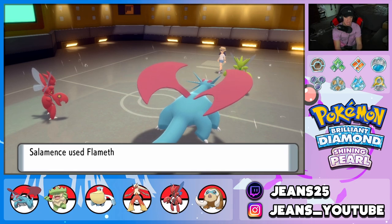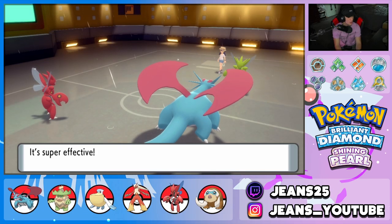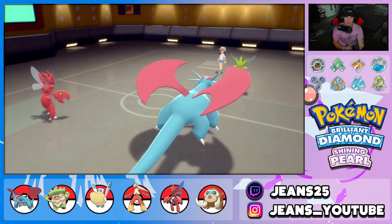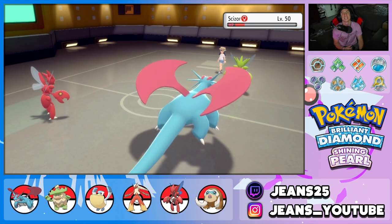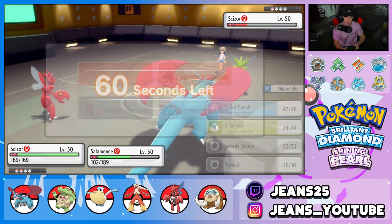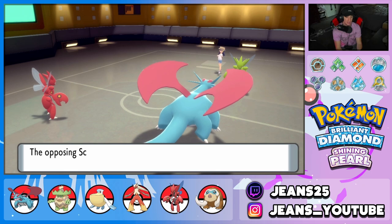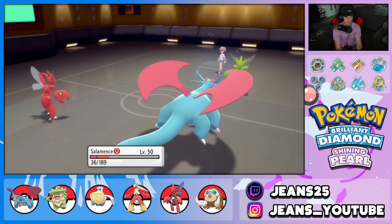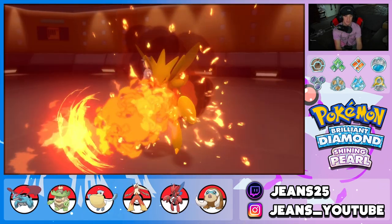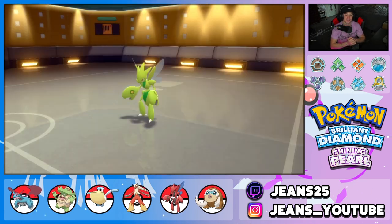Flamethrower comes out — bang bang, almost takes him out, but very close. Rain finally stops, now we can Bullet Punch and Flamethrower all day. It's over with! We love to see it — Jeans goes up one on the board, 1-0. Going for X-Scissor instead of Bullet Punch just to see Salamence use Flamethrower. Opponent goes Bullet Punch but we eat it — Intimidate clutching up letting us eat two Bullet Punches. Flamethrower finishes off opponent's Scizor. GGs, 1-0!